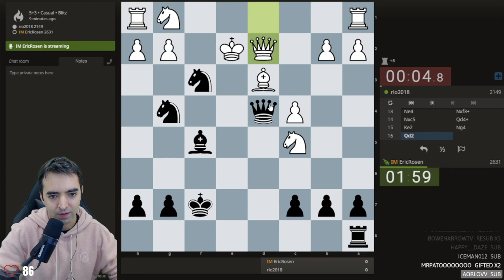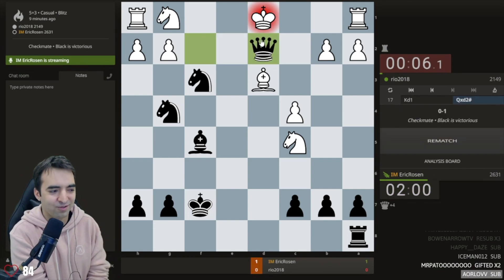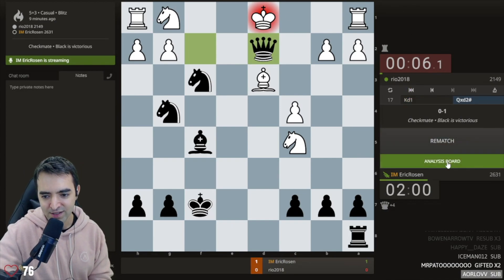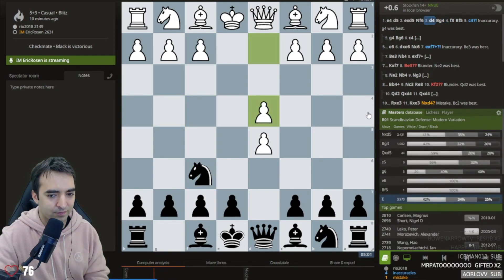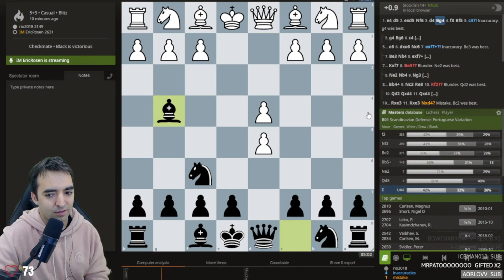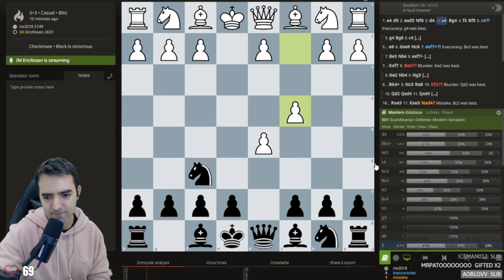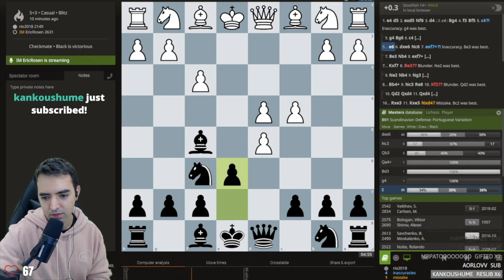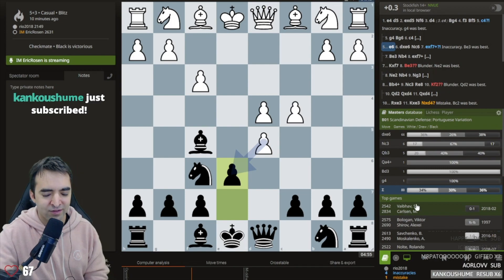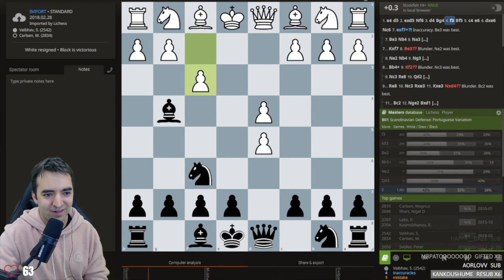I can win the queen - it's mate in two. That was a nice game, a cool opening. GG to the opponent. White played one of the more testing variations against the Scandi with f3 against the Portuguese. So what was the Magnus game - was it after c4 or after bishop g4?